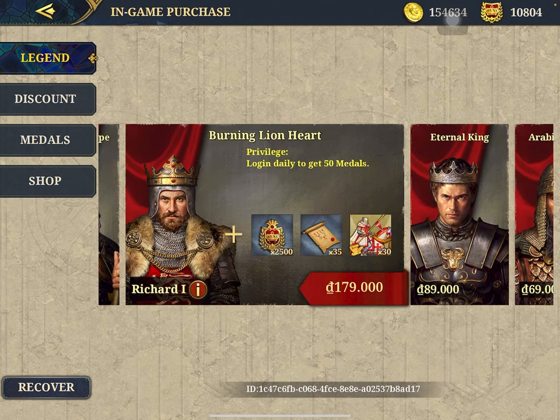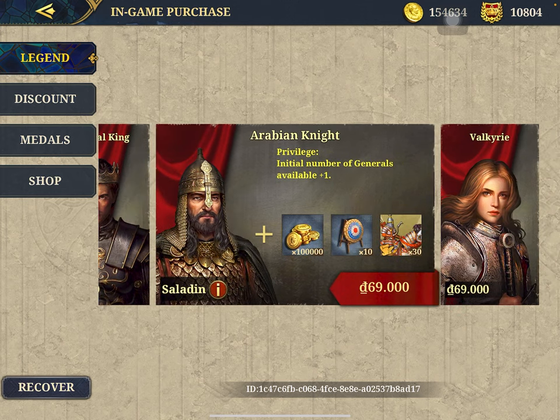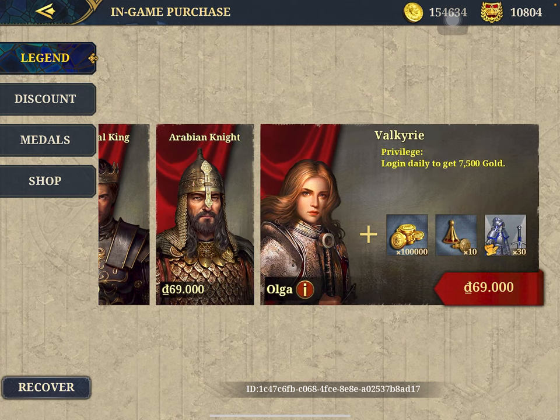If you buy the Burning Lionheart Richard, you will get Knight Templar Enlistment. If you buy Eternal King, you will get War Axe Cavalry Enlistment. If you buy Saladin, you will get Mameluke Archers Enlistment. And if you buy Valkyrie, you will get Two-Handed Swordsman Enlistment.